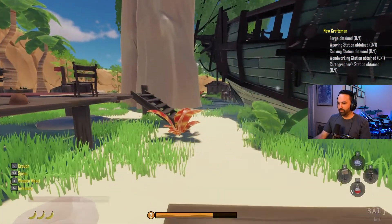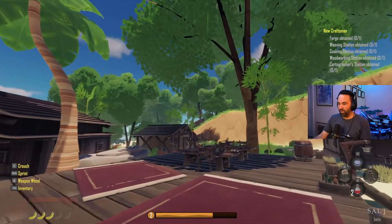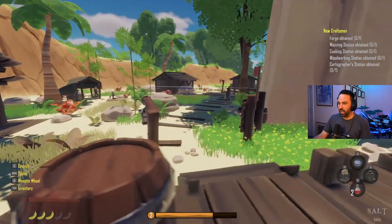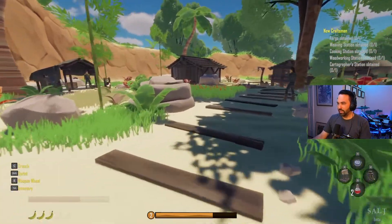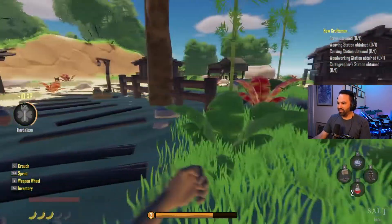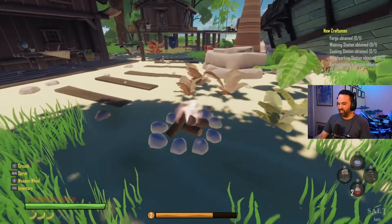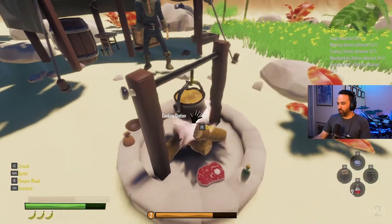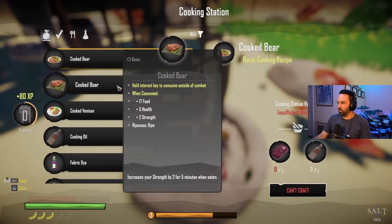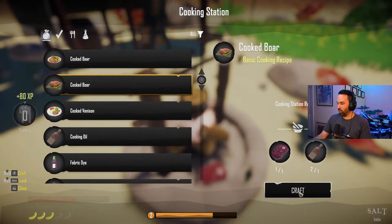I'm going to do a little bit of exploration since I think I've found all I can on this island. I'm also pretty hungry so I need to make some food. Let's find the cooking station - we can make cooked bear since we've got the cooking oil, and I killed two boar earlier. Let's go ahead and craft that.